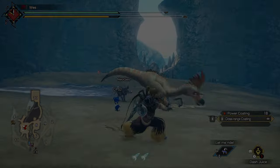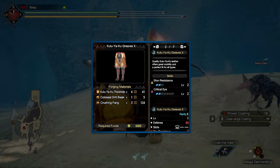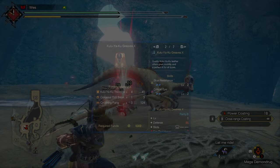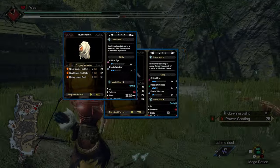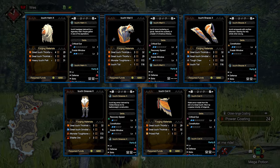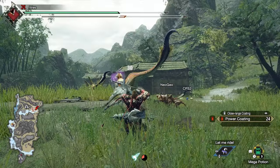Next, you'll want to hunt Kulu-Ya-Ku in the key quest 'Need a Hunter ASAP.' Kulu Greaves are a strong choice — these have Critical Eye, Stun Resistance, and a level 3 socket, which is a prime spot for a 4-shot Jewel 3. After those two key quests, hold off on the Urgent for now and instead hunt Great Izuchi in the optional quest 'Reap What You Saw.' You should forge the Azuchi Helm X and Azuchi Coil X to round out your Critical Eye offerings — these also offer some Constitution and level 1 sockets, which can be filled with elemental attack decorations.